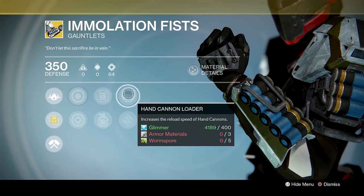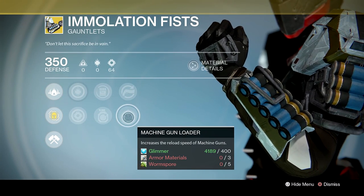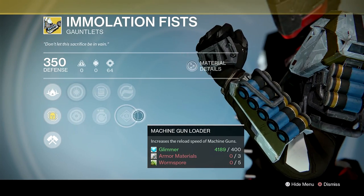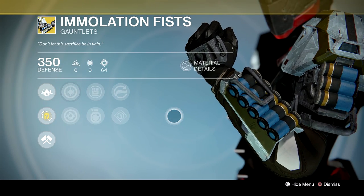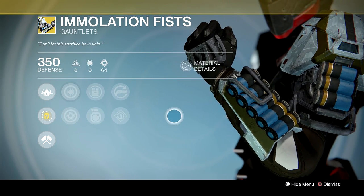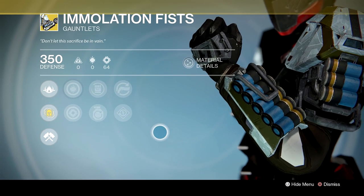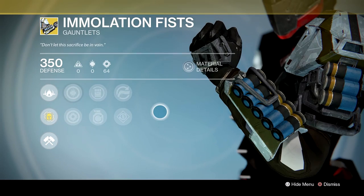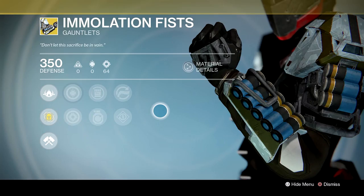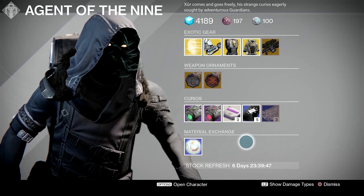The stat roll is increased discipline and strength. Other perks include Rain Blows for increased melee attack bleed, Momentum Transfer for bonus melee energy on grenade hits, and increased reload speed for hand cannons and machine guns. Titans really benefit from intellect/discipline so this roll isn't ideal, but if you've got plenty of strange coins and you've never tried these gauntlets, they're definitely worth picking up and adding to your exotic collection.